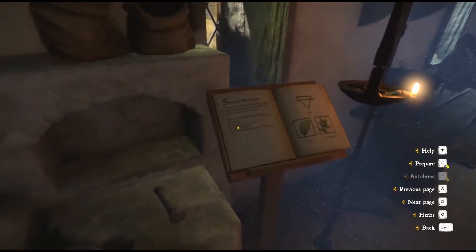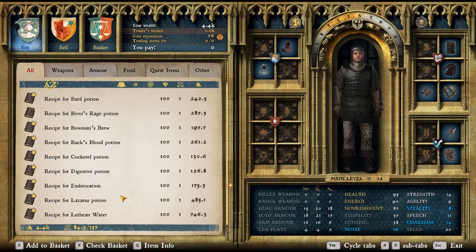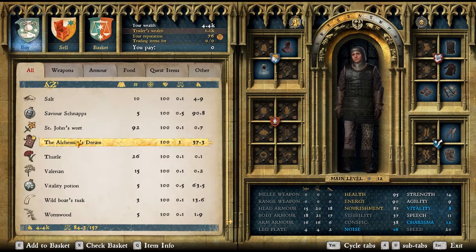At the very least, I recommend always having a stack of marigold decoctions and savior snaps. If you're having trouble with a fight, Bivage Rage, Artemisia, and Buck's Blood can all help out.